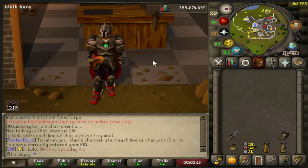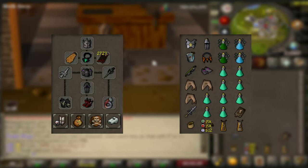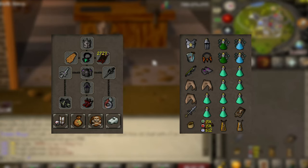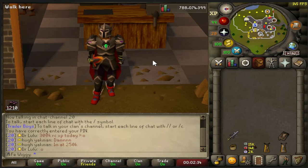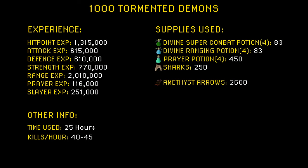I changed the inventory and gear setup a little bit after I got more used to how tormented demons work. I switched to the normal spellbook so I can use high alch, because they drop a lot of rune platebodies, rune kite shields, dragon daggers, and so on — so instead of my inventory filling up quickly, I'd rather high alch instead of using a thrall. I also recommend bringing a herb sack because the tormented demons drop a lot of grimy herbs.